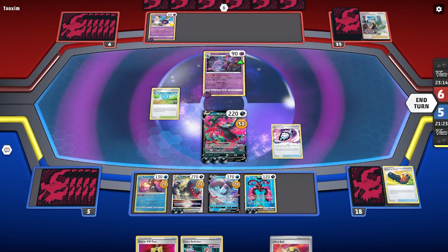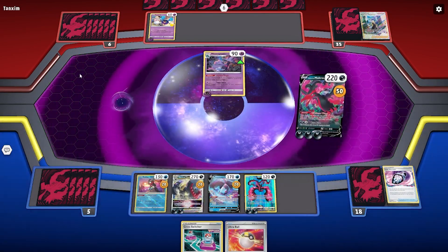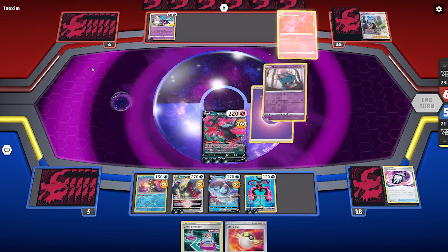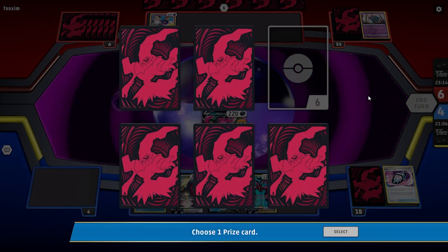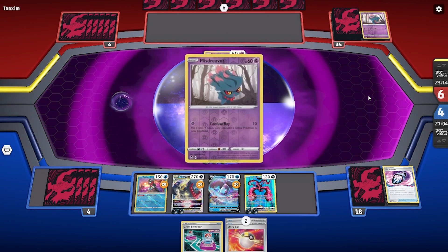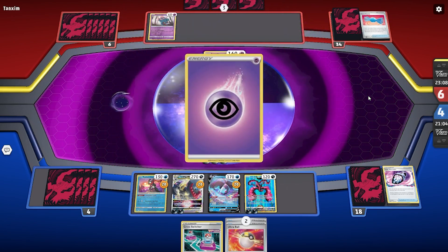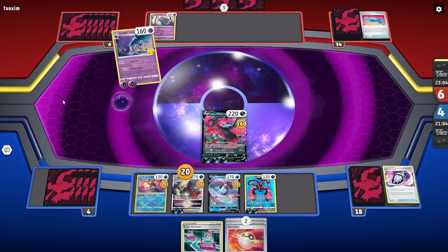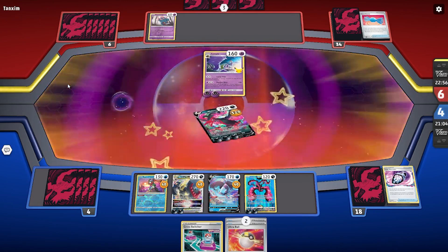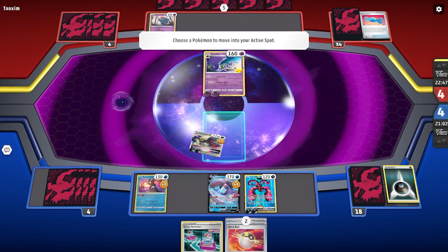We choose to Lost Vacuum away the Pokestop — we want to stop them from benefiting from it. We knock out the Mismagius and take our prize. I've always felt that if you don't run Pokestop in your deck, you probably shouldn't use its ability because it's always going to bite you. It'll discard whatever evolved Pokemon you need, your Professor's Research, your Boss's Orders. They then evolve into Lunala, and I try to read what it does — it won't let me. But it was pretty crazy; it knocked out my Pokemon and spread some damage.